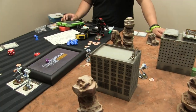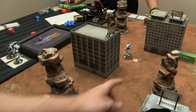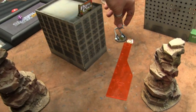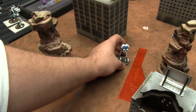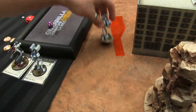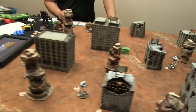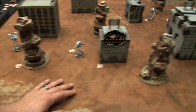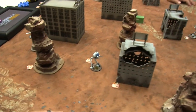Initiative goes to me. Victory conditions are simple: Jan's hidden units are trying to get off the board — he gets a point for each one that escapes — or they get destroyed by me and I get a point. Game ends when none are left on the table. I'm going to use my first action on my Recon Battle Pod to give another unit a free fast move — moving twelve inches total.